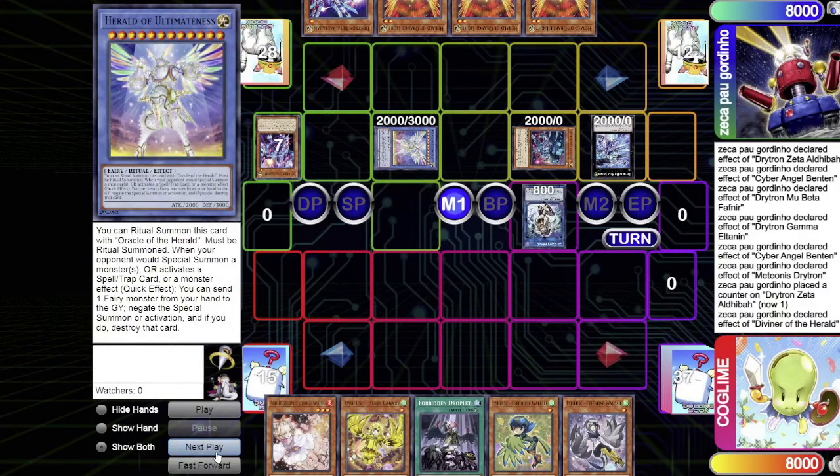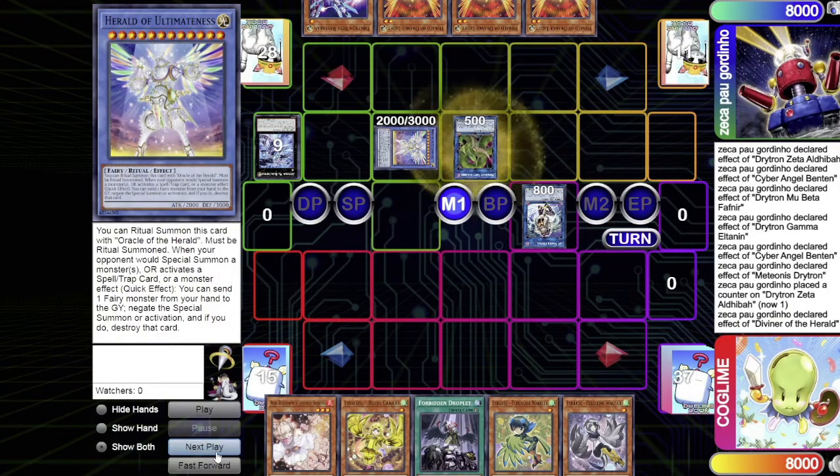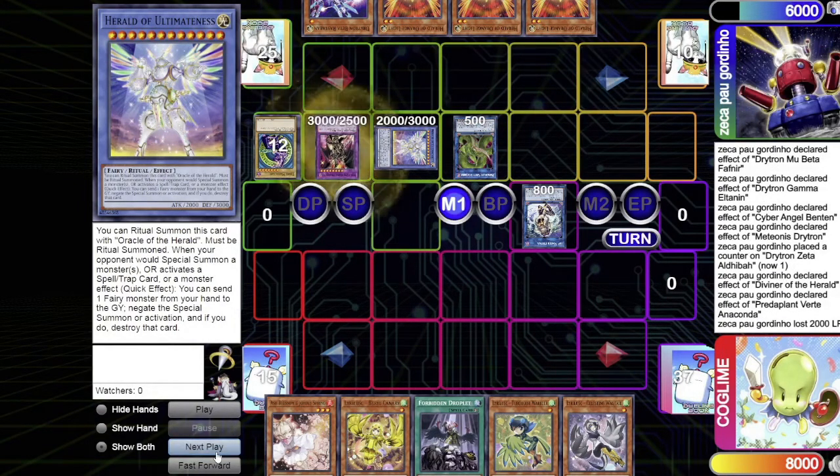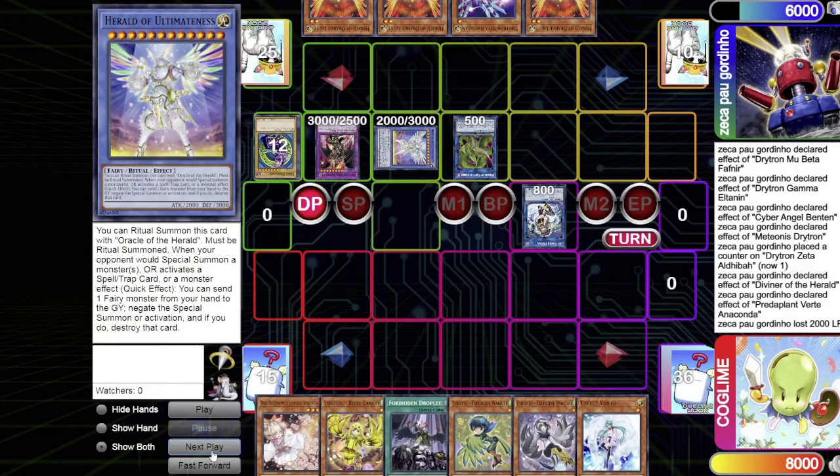They activate the ritual spell to summon Ultimus, go into a Link 2 to make IP Masquerena, then make another Link 2 into Verte Anaconda. Verte's effect sends Red-Eyes Fusion, pays 2000 LP, and summons Dragoon. The Drytron player passes with that board — a very strong end board, plus three Orange Light in hand.